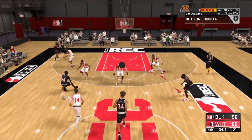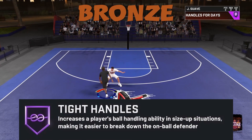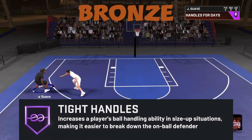But with that all out the way, let's get straight into the gameplay. Let's get started with the badge description — it says it increases a player's ball handling ability in size-up situations, making it easier to break down the on-ball defender.